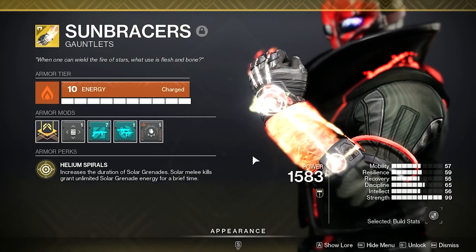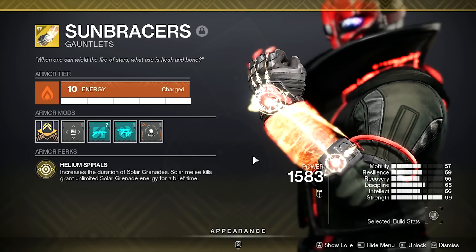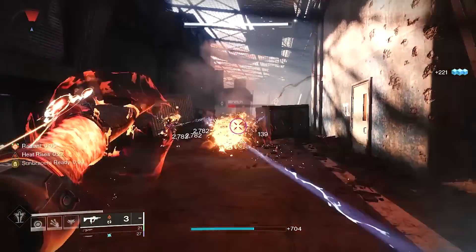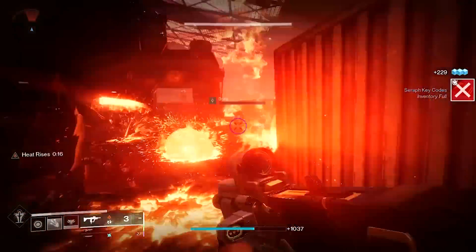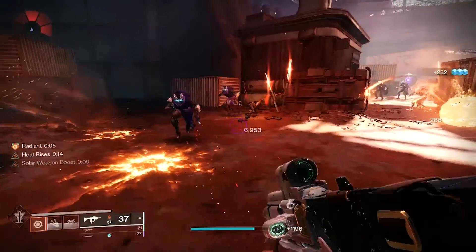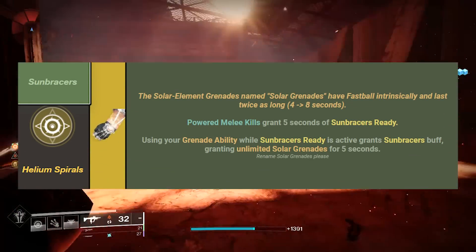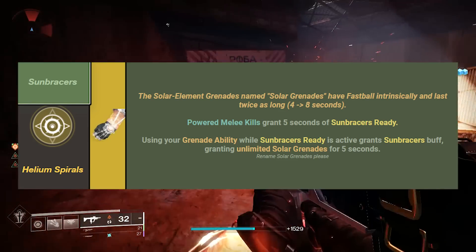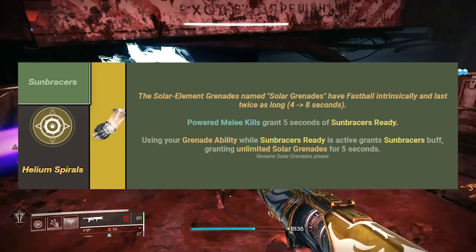The Sun Bracers are an exotic gauntlet with magnificent synergy with the new Solar 3.0 class trees. This exotic comes with the intrinsic perk called Helium Spirals — a beautifully designed perk that gives your Solar Grenades a significant boost in firepower. It grants your Solar Grenades the intrinsic ability of Fastball, which provides further throwing distance, but more importantly, an increase in duration of 4 additional seconds, going from 4 seconds to 8 seconds.